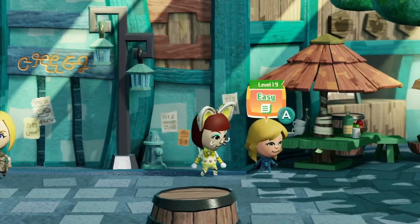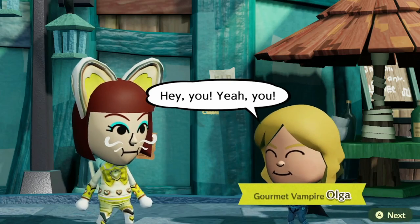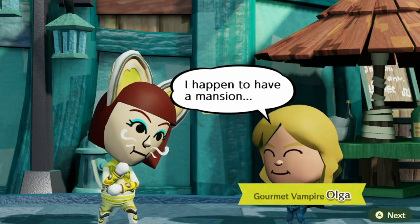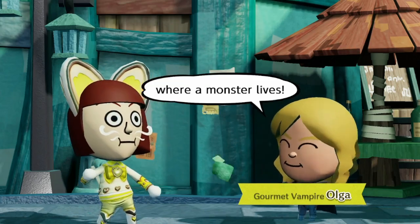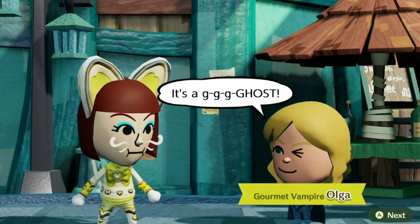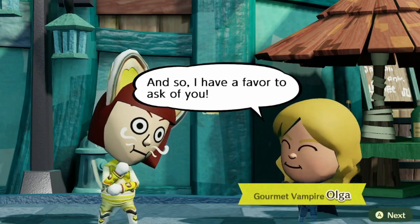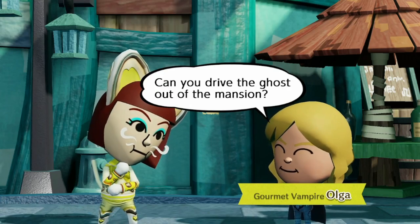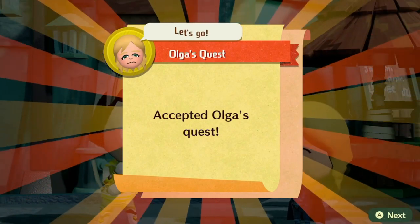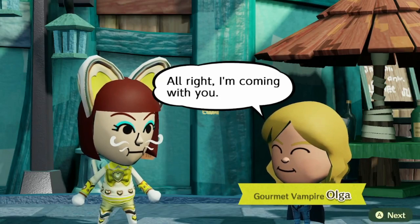In my case, it's this girl right here — Gourmet Vampire Olga. She says she has a mansion where a monster lives — specifically a ghost — and asks you to drive the ghost out of the mansion. Make sure to accept this request.